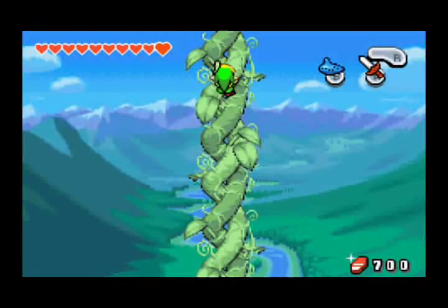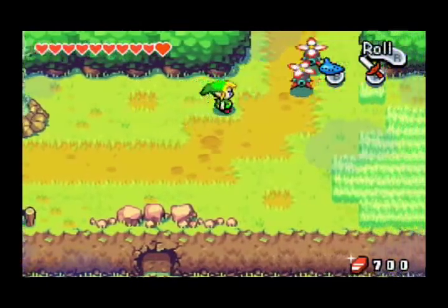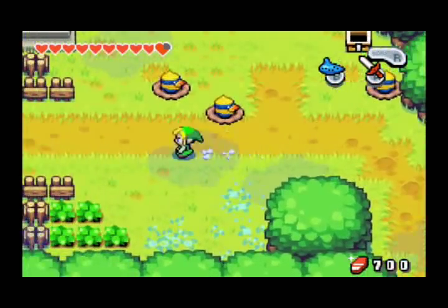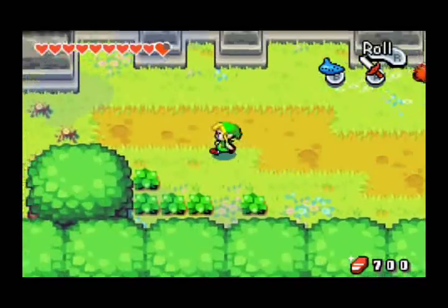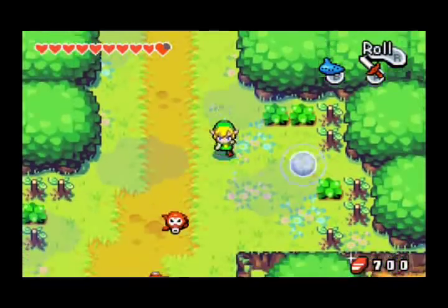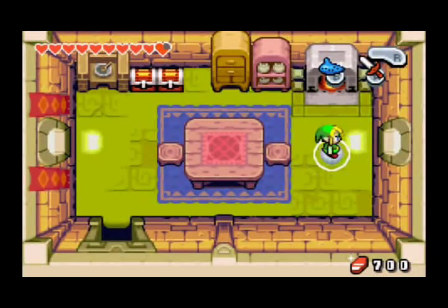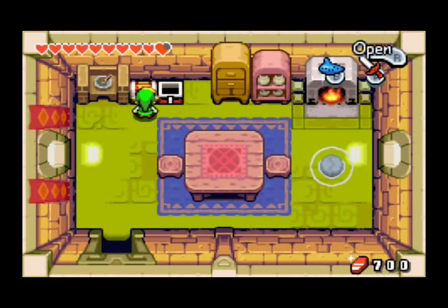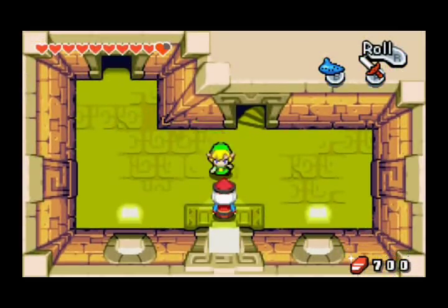Next time we stop in Hyrule Town we're going to... should we do the quiver or bomb bag? I think I'm going to go with the quiver first because it's easy to run out of arrows, but not so easy to run out of bombs. And if you remember last time, we fused Kinstones to that guy in the yellow house and he activated this little portal. Let's see where this leads.